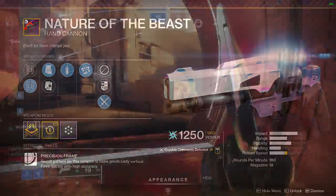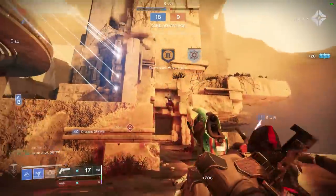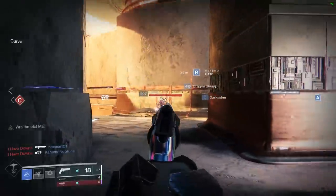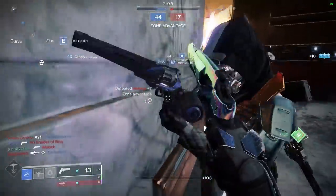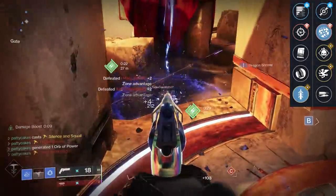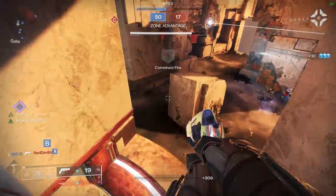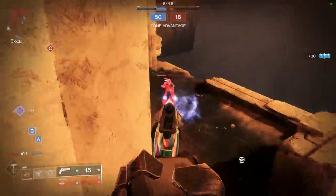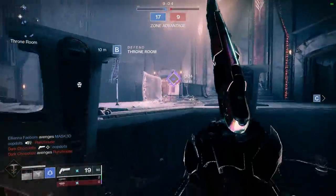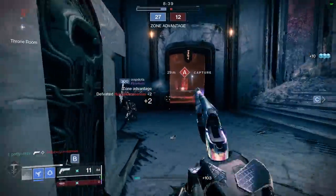Nature of the Beast — not to be confused with Nation of Beasts — is an energy 180rpm hand cannon from the world loot pool. Immediately, because it's a 180, it lands pretty low on my list. As with all 180s, they have a slow time to kill at a full 1 second but don't offer the range advantage of 120s, putting them in a weird spot where they're not great for team shooting from range and lose out to 140s as dueling weapons. Nature of the Beast does have access to Rangefinder which can help mitigate the poor range stat, but with lack of damage perks and relatively poor stats, it stays in D tier.